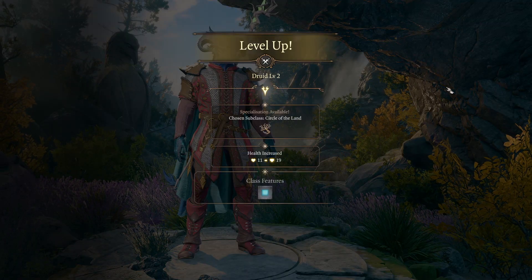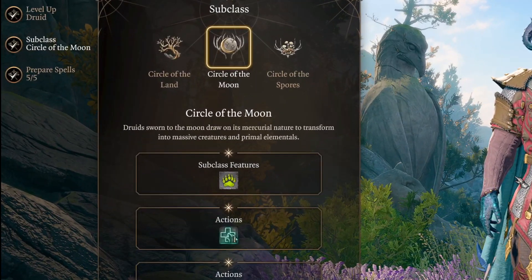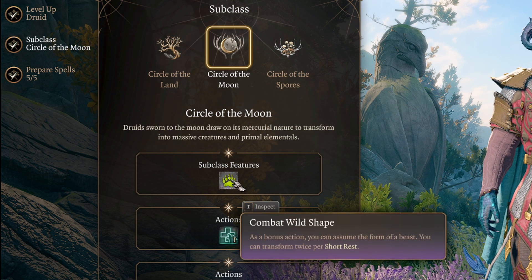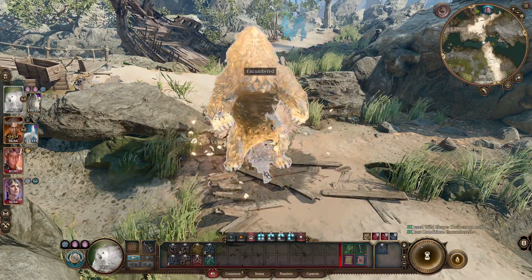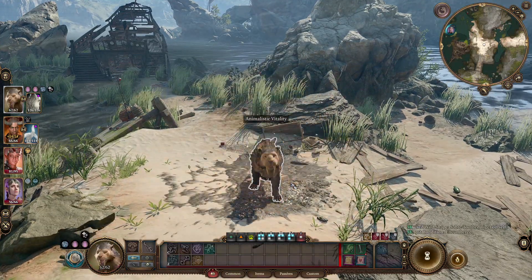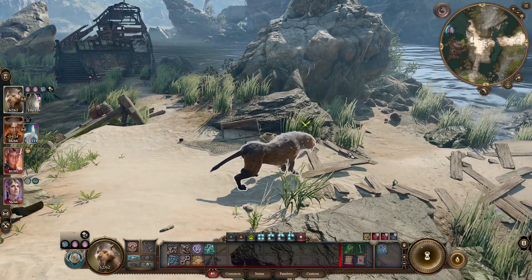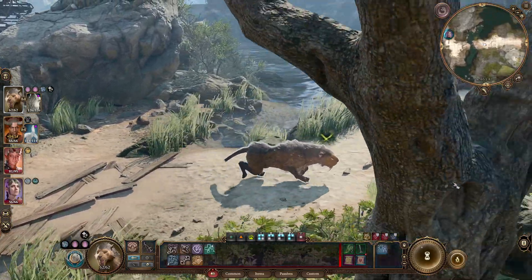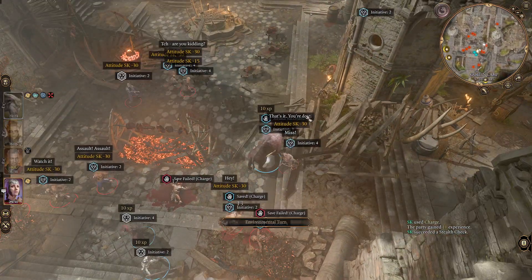Starting with the different circles unlocked at level 2, we're talking about Circle of the Moon. This focuses primarily on transformation, allowing you to unlock additional wild shape forms such as the Dire Raven — great at blinding enemies and doing stealth work as a flying creature — or a Sabertooth Tiger, which regenerates health every round and is a tank and damage dealer all in one. If you're trying to fulfill the fantasy of turning into a myriad of different wild shaped creatures and doing massive amounts of damage with quite a bit of health, this is definitely the one you're looking for.